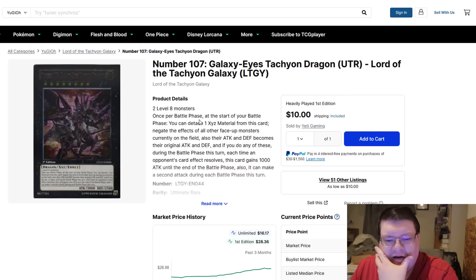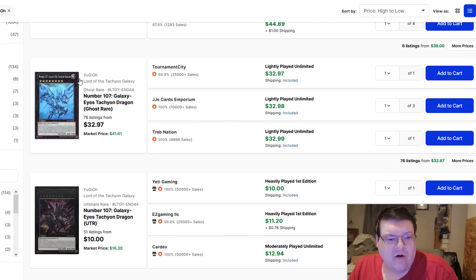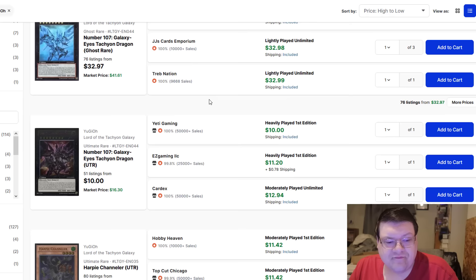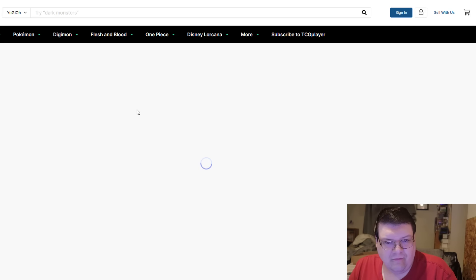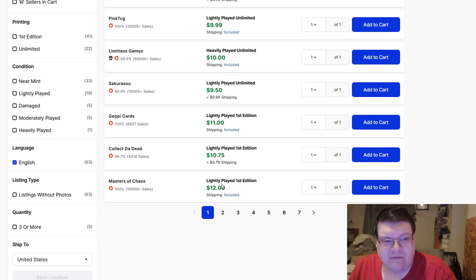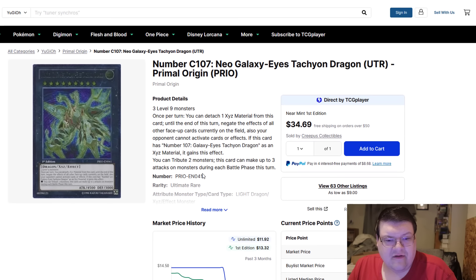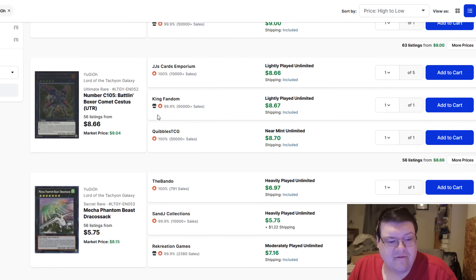I feel like that's really low considering. Meanwhile, Ultimate Rares look like they have a price tag of about $16 to $17. It definitely makes me wonder if people are going to lose their minds and start cleaning these out over time, because you still have 76 listings available — kind of impressive. Neo Galaxy Eyes Tachyon Dragon is only $12. You can get a light play Ultimate Rare for $12. These numbers are definitely a lot lower than I initially expected to see.